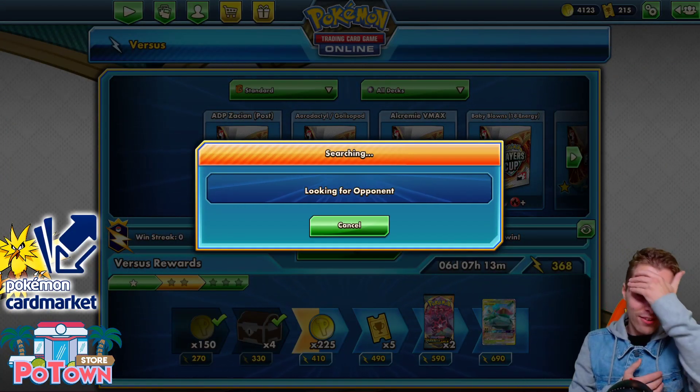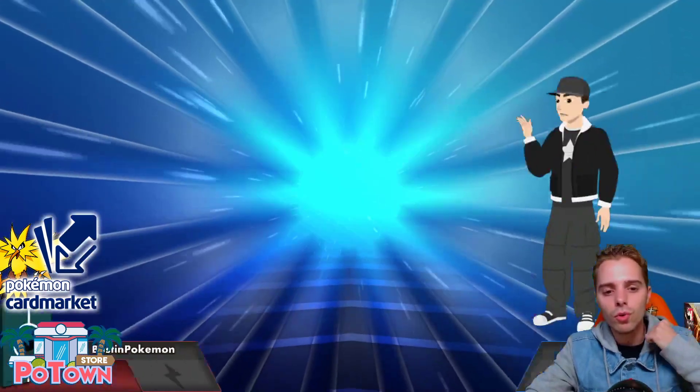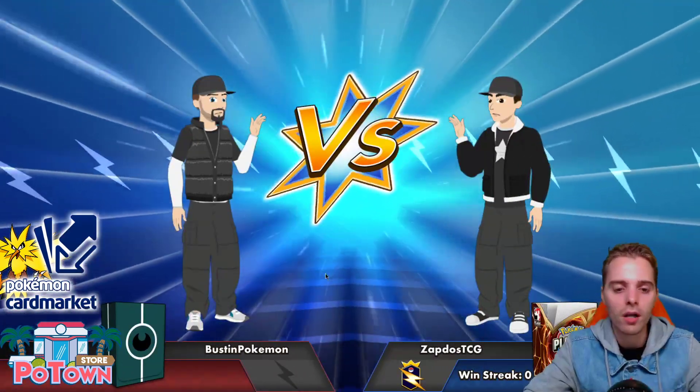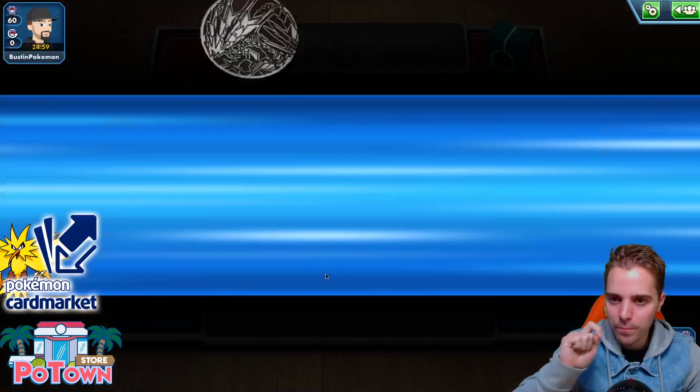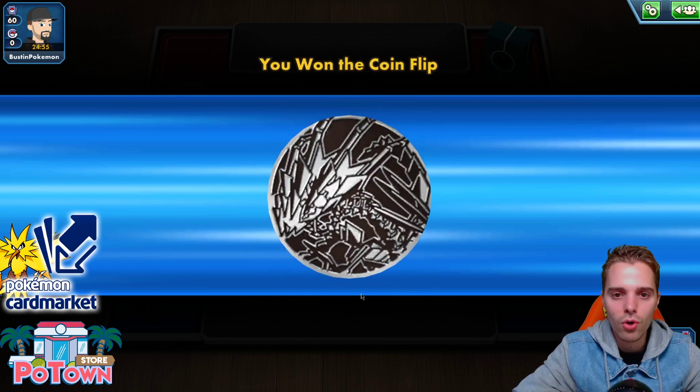Hopefully you guys are excited for this video. If you are, be sure to let me know by destroying that like button. And without further ado, let's go with Counter Welder. We're up against the Darkness deck with an Eternatus coin — I would be amazed if it is not an Eternatus deck. That means Rhyperior can just go with the flow.